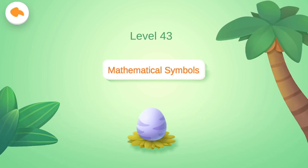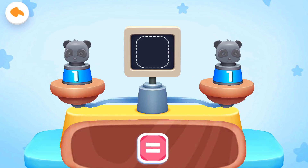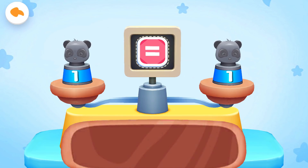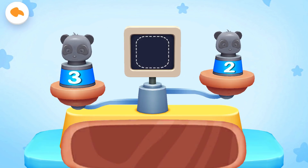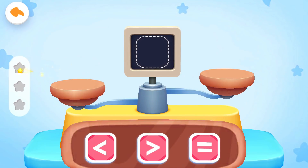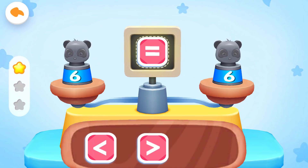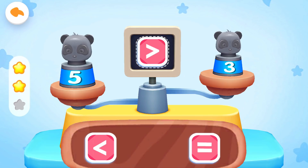Level 43: Mathematical Symbols. Let's learn mathematical symbols together. The numbers on both sides are the same, so an equal sign is needed. The number on the left is smaller than that on the right, so the sign has to open to the right. The number on the left is larger than that on the right, so the sign has to open to the left. Nine, greater than two. Yeah, you are right. Six equals two — correct answer. Five, greater than three. Get the scores!